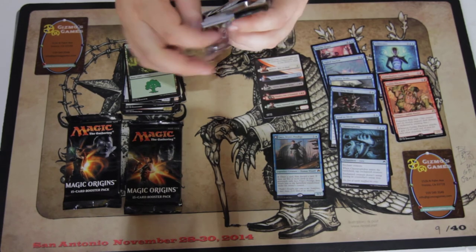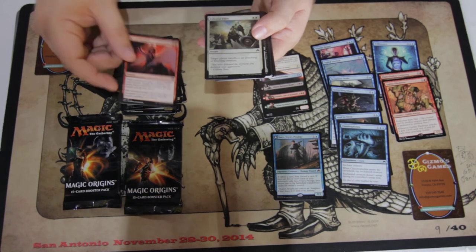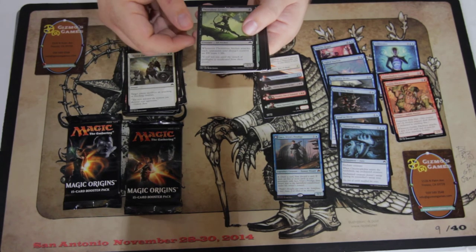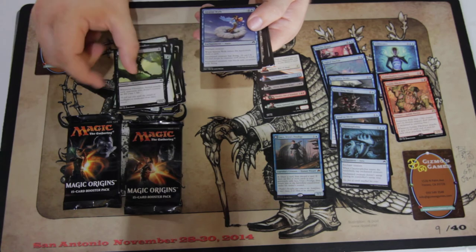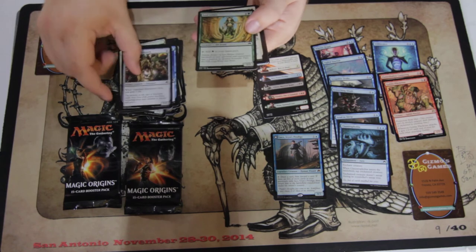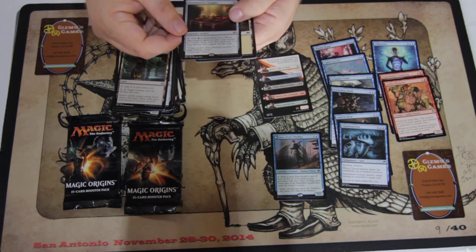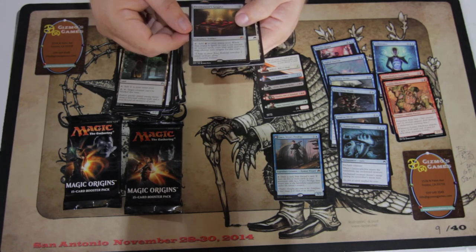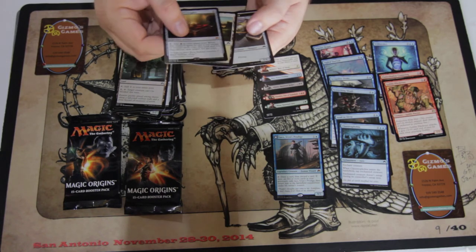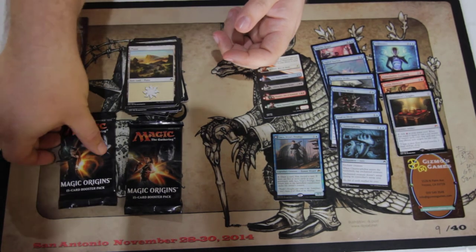Very happy so far with the pools. If I was playing this pack in pre-release I'd probably be playing red-white-blue. Another Act of Treason and another Celestial Flare — seeing a second Celestial Flare is nice. Stratus Walk. Pyromancer's Goggles — I haven't really played with this card yet much; it's kind of a blank card for me right now, but we'll see.